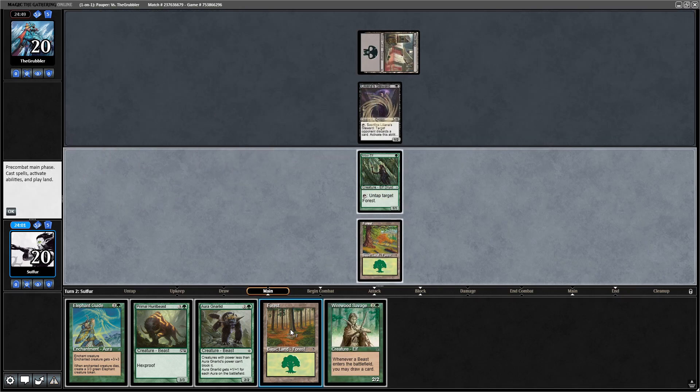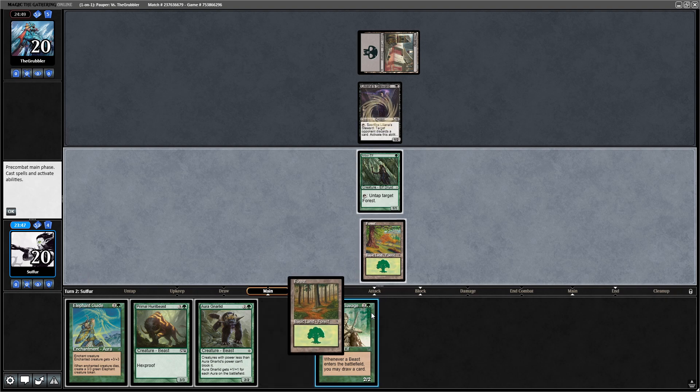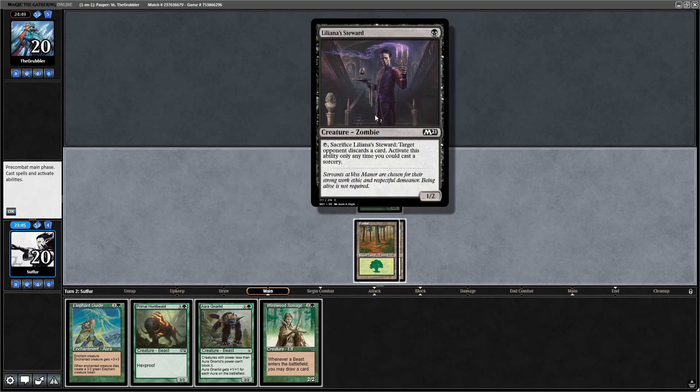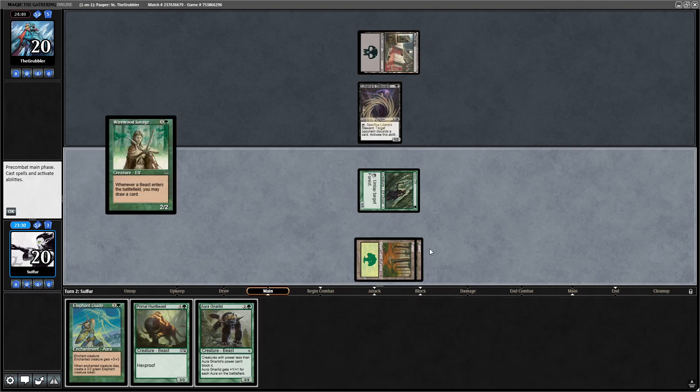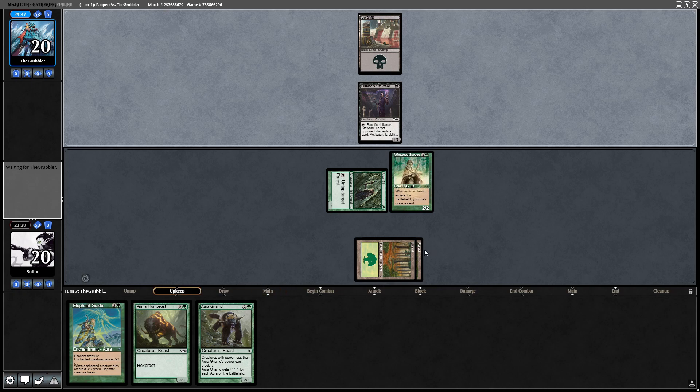And then Gnarlid, Elephant Guide is... oh no. Okay, good. How much greed do I want here? I guess I should go for the Wirewood Savage. Looks like I'm going to be discarding a lot, so it's probably worth it. Go for Wirewood Savage into, hopefully, Primal Huntbeast the following turn, maybe discarding Elephant Guide. And hopefully they don't have removal for the Wirewood Savage and we can kind of outpace the discard.